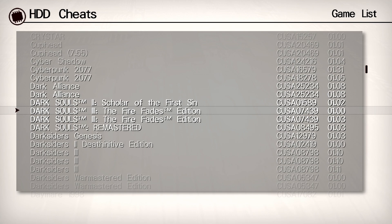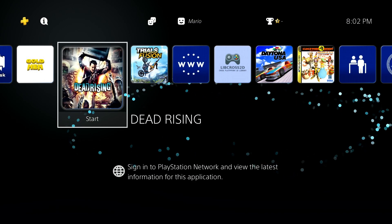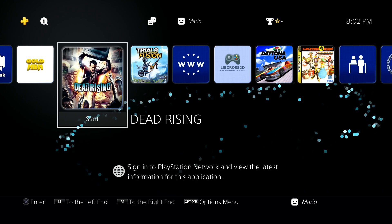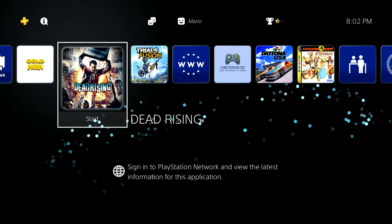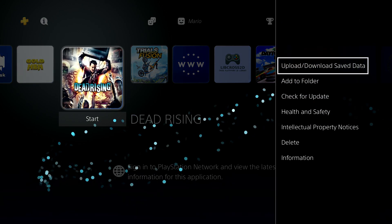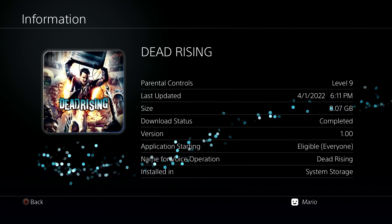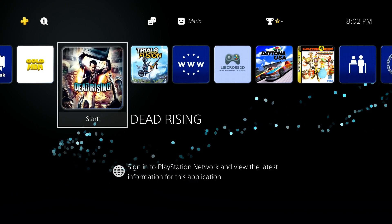Either way, you're going to need a few things to get started. First, you'll need your jailbroken PlayStation 4 running the latest version of GoldHEN. We're also going to need FTP access to transfer over the cheat files, and we'll need the game we want to run cheats on. I'm going to be using Dead Rising on version 1.0, which is important to know when matching your cheat file.